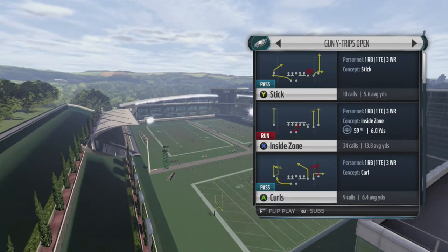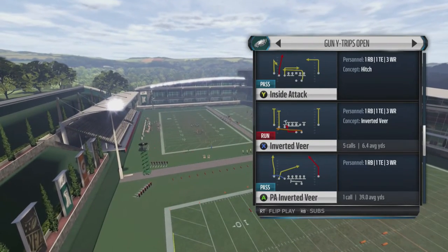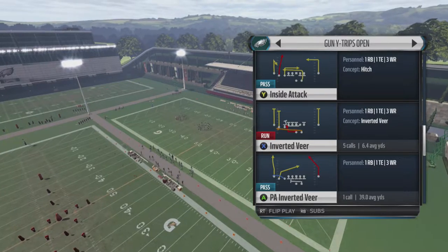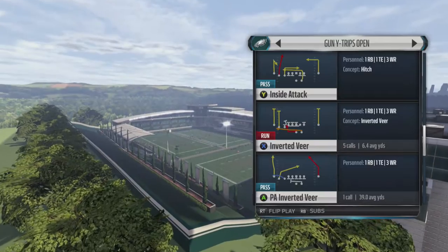Today I'm going to be breaking down the running plays, and the first one I want to do is the inverted veer, since you only want to do this if you have a mobile quarterback. Disclaimer: I'm doing this with Sam Bradford. I'm going to say it again - I'm doing an inverted veer with Sam Bradford.